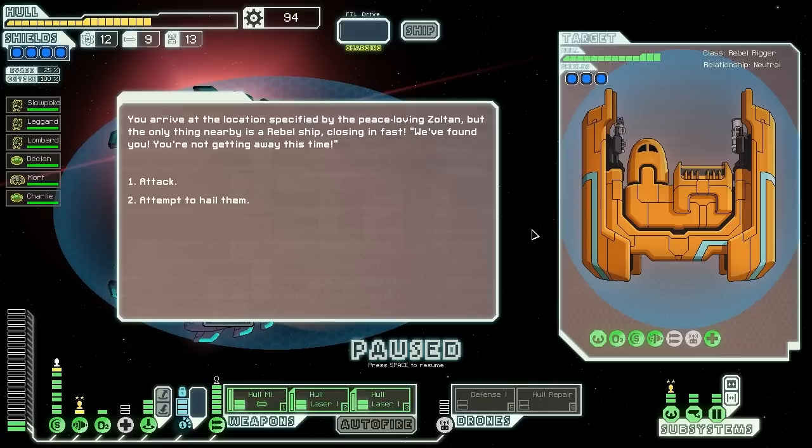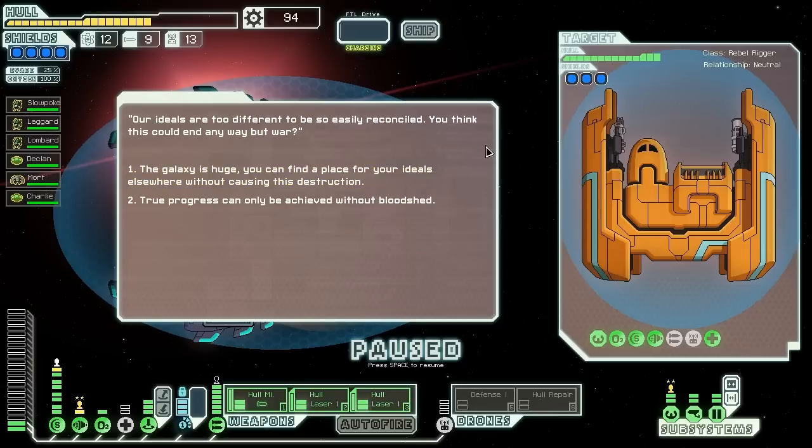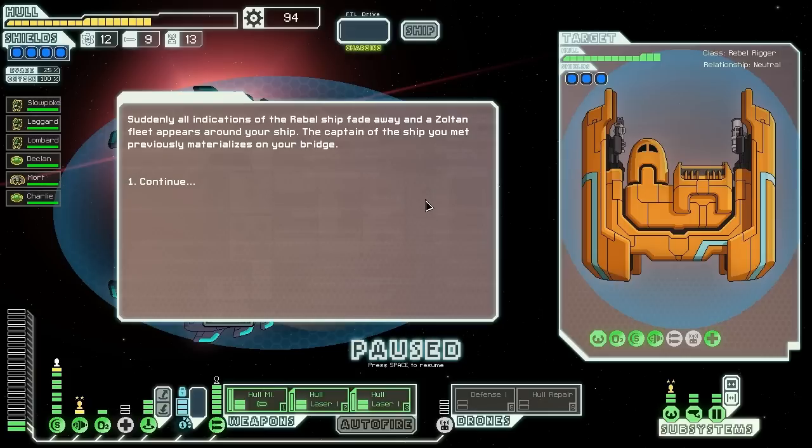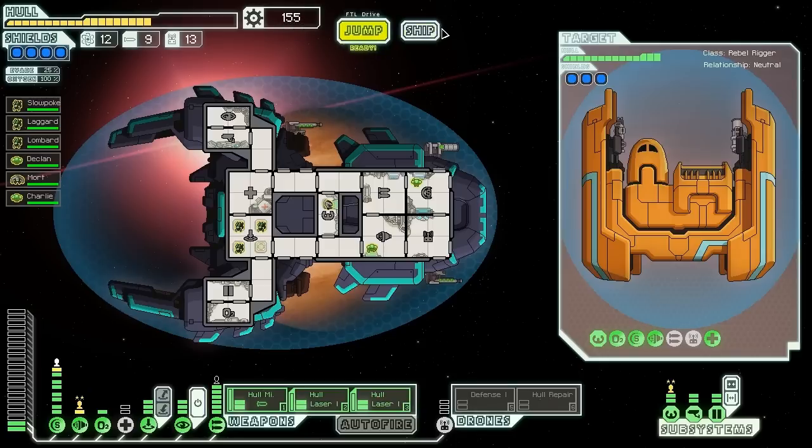We arrive at the location specified by the peace-loving Zoltan, but the only thing nearby is a rebel ship closing in fast. 'We found you — you're not getting away this time.' This is the Zoltan mission we've done several times. We hail them and they say they can't imagine anything we could say would save us. We say perhaps there could be reconciliation without war. They reply their ideals are too different. We say true progress can only be achieved without bloodshed. Suddenly all indications of the rebel ship fade and a Zoltan fleet appears around us. The captain materializes on our bridge. Really — a burst laser mark one? That's your reward? We get 61 scrap and a burst laser mark one.